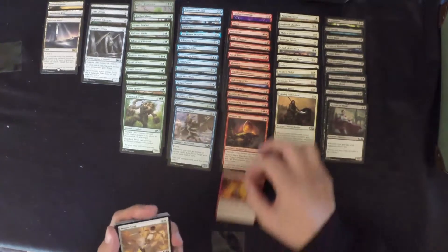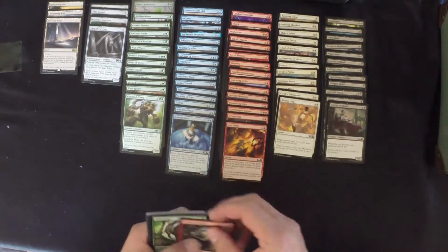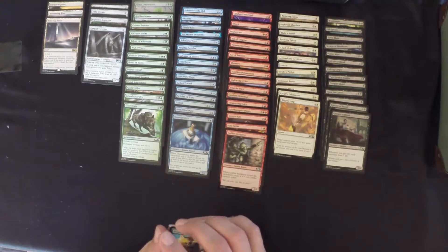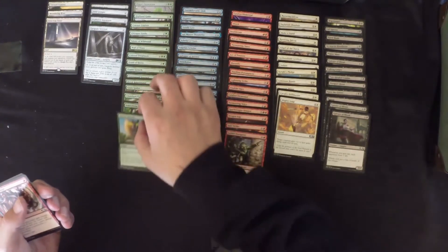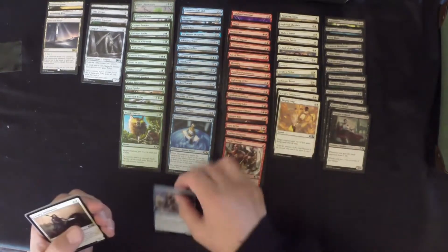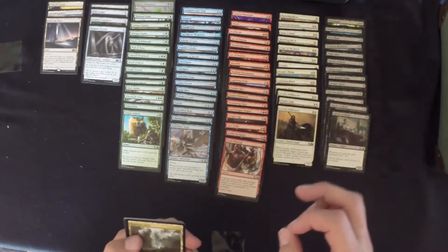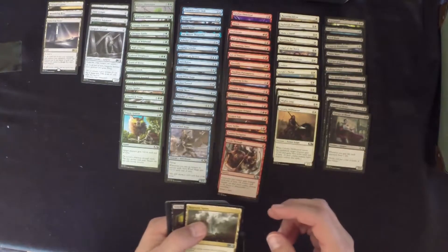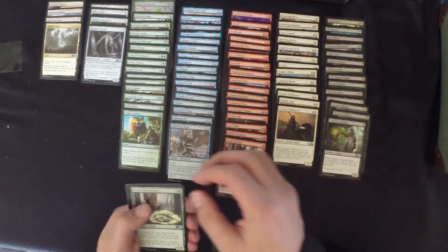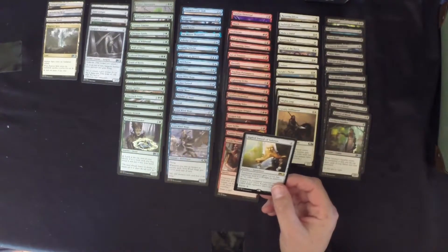Last pack: Surestrike, Mighty Leap, Omen Speaker, Goblin Instigator — not terrible — Oak Form, Epicure of Blood — that's three Epicure of Blood, but not much life-matters stuff. Titanic Growth, Crash Through, another Avon Windmage — I think that's our third one. Cavalry Drill Master again. First uncommon is Rupture Spire — a bit of fixing. Stitch Supplier, a Dryad Green Seeker, and our rare is Sigil Sword of Valorand.